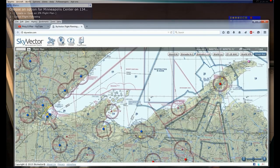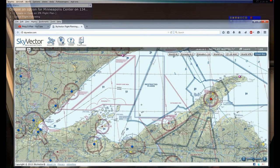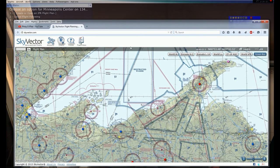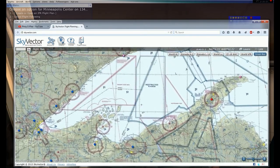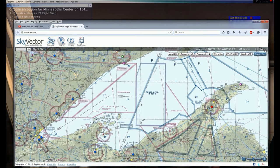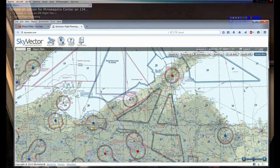Going back to Skyvector - that is where I'm doing my flight planning. Another thing to notice is there are a lot of MOAs up here and also restricted fly zones. If you are unfamiliar with MOAs, a MOA is a military operating area where military training takes place. I know up here in Duluth they do have fighter jets, so there is a high probability that there could be training in this MOA.